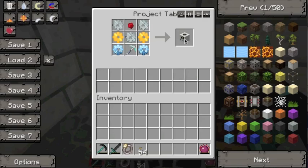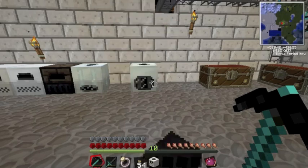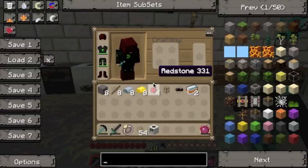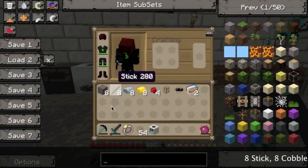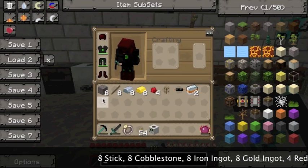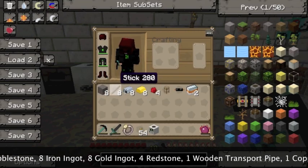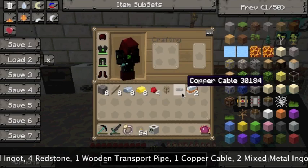The next thing you want to make is called an energy link, and you're going to want to make two of them. This is how you're going to power your quarry. What you'll need is eight sticks, eight cobblestone, eight iron ingots, eight gold ingots, four redstone, one wooden transport pipe, one copper cable, and two mixed metal ingots.